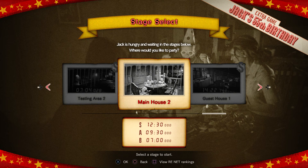Hey everyone, and welcome back to Resident Evil 7 Biohazard. On this video, we're going to be getting an S rank on the Main House 2 stage for Jack's 55th Birthday. And this is the final stage, so we're also going to pick up the trophy for getting an S rank or better on all of the stages.